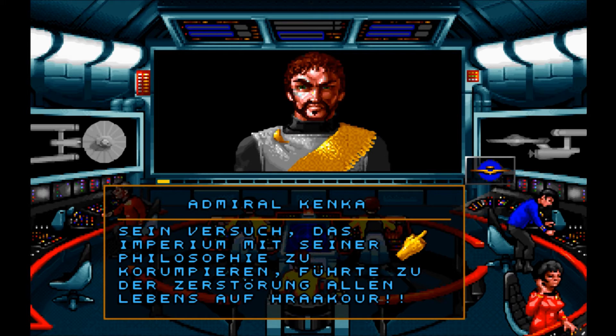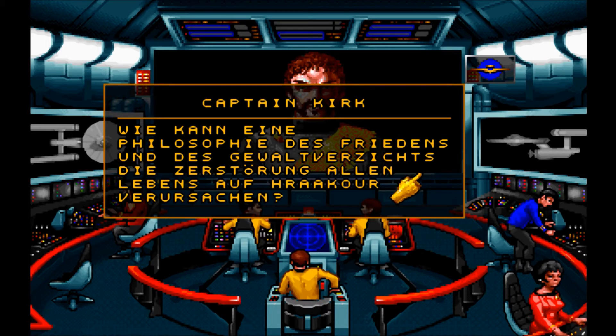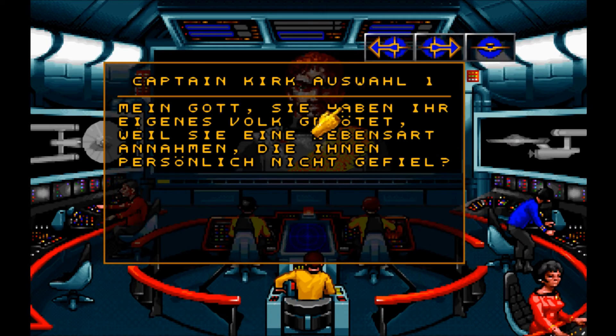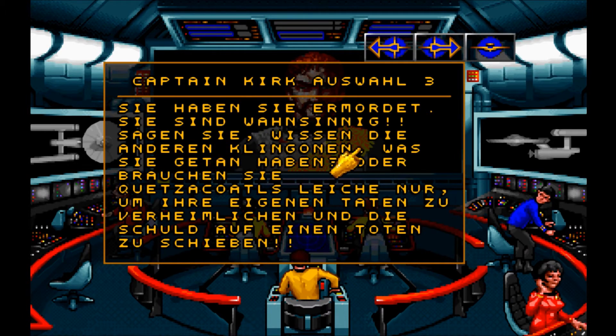Sein Versuch, das Imperium mit seiner Philosophie zu korrumpieren, führte zu der Zerstörung allen Lebens auf Krakur. Wie kann eine Philosophie des Friedens und des Gewaltverzichts die Zerstörung allen Lebens auf Krakur verursachen? Krakur wurde von meiner Familie über Generationen regiert, aber selbst sie wurden von ihm übertölpelt. Es war eine Ehrensache, dass seine Lügen für immer gestoppt werden mussten, egal zu welchem Preis. Mein Gott, Sie haben Ihr eigenes Volk getötet, weil Sie eine Lebensart annahmen, die Ihnen persönlich nicht gefiel? Sie haben Sie getötet – Ihre Familie. Sie sind verantwortlich für deren Tod, nicht Querzer Kotel. Sie haben sie ermordet. Sie sind wahnsinnig! Wissen die anderen Klingonen, was Sie getan haben, oder brauchen Sie Querzer Kotels Leiche nur, um Ihre eigenen Taten zu verheimlichen?